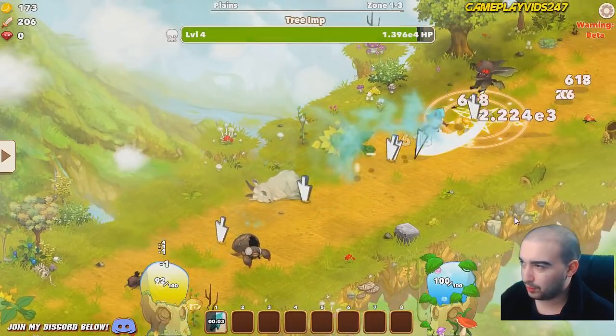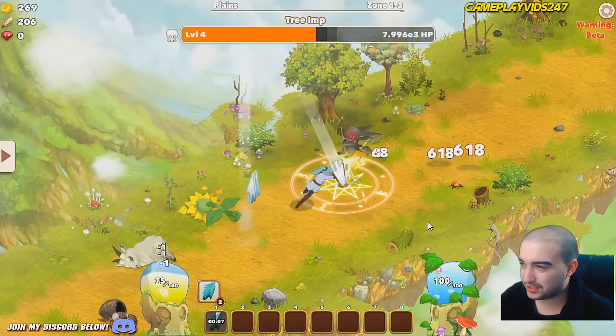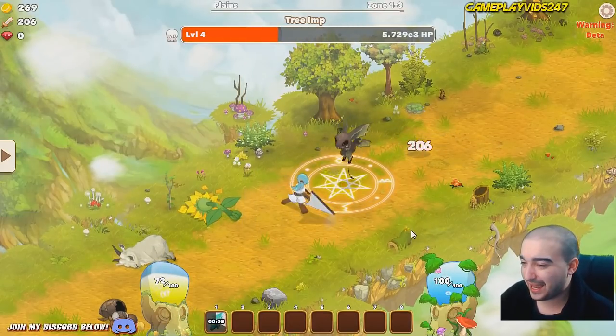So we're going to start off with Big Clicks — causes your next 6 clicks to do 300 damage. Wonderful. Let's activate it now. Watch this in action — boom, boom, boom, boom, boom, boom. So good. I'm only going to spam Big Clicks on the bosses just to make sure we get that extra damage done.